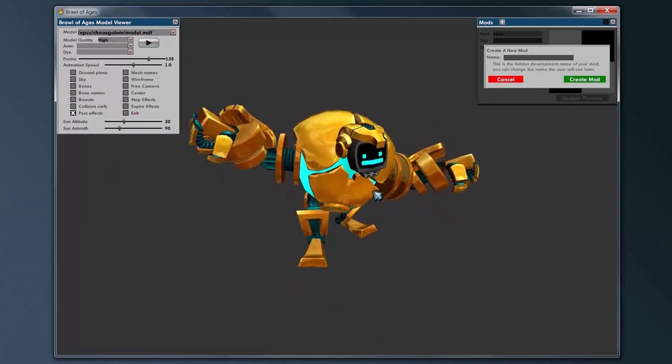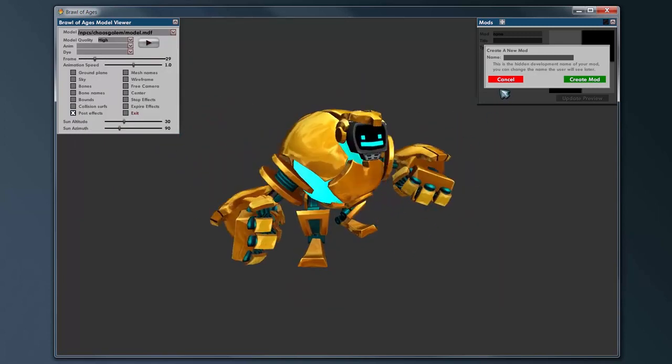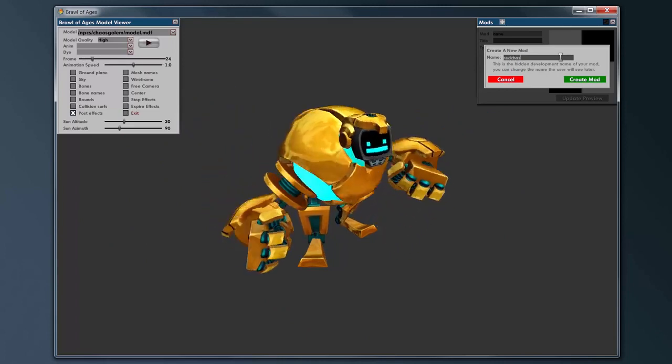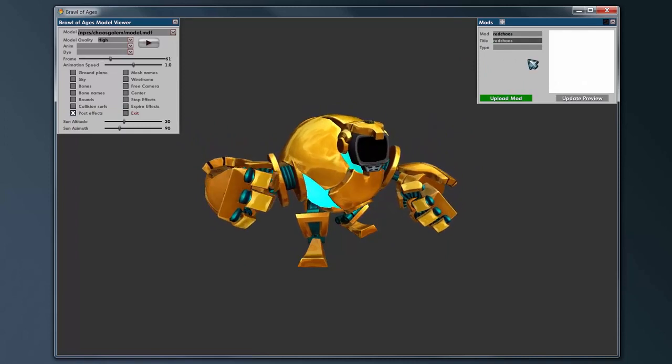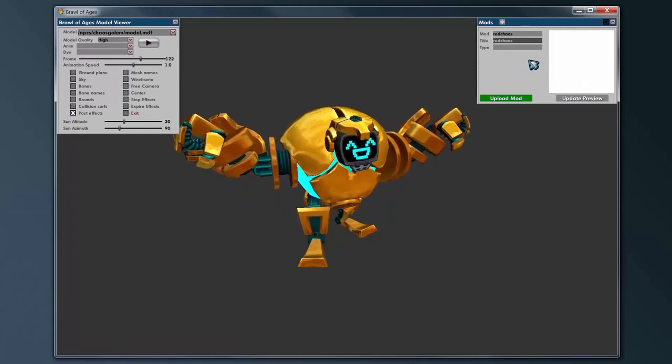So there he is. Let's go ahead and make a red die for him. Let's just name it Red Chaos and create mod. That's going to set up the mod — it's going to initialize it and create a folder.